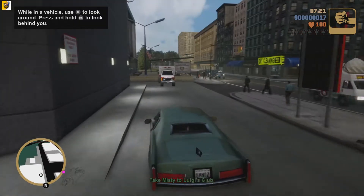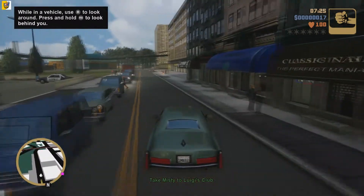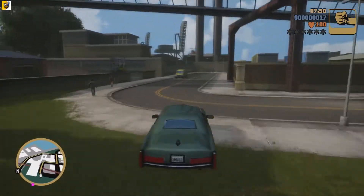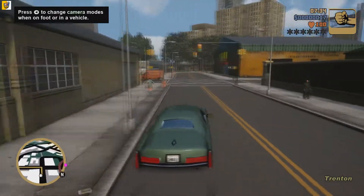Your first mission will go from the bridge to the hideout to you picking up Misty. To do this glitch, you will need to pick up Misty or someone. You need to have someone in your car to do this glitch. Depending on where you are in the story, it might be best to start a new game.